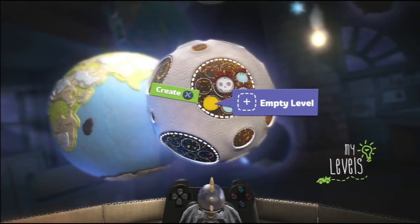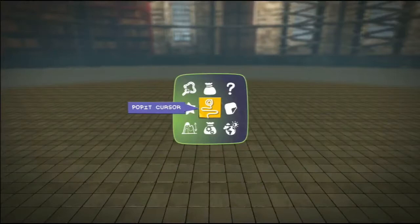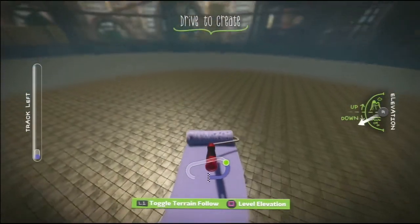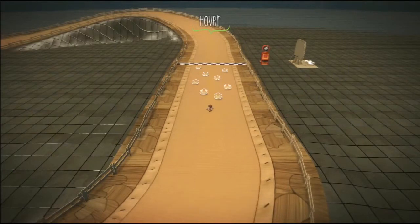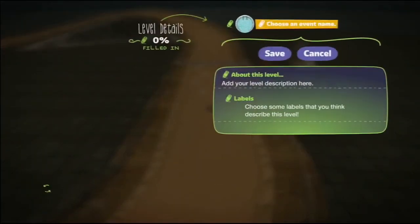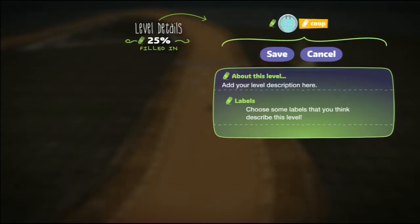Making sure to select a different theme again, and then create a track. So there we go, our track's created. So then you want to bring up Pop It, go to Global Settings, hit R1, go down to Level Type, and then press the left or right arrow to change it to cooperative. Then come out of the Pop It, hit save, choose a title — we're going to call this cooperative, or co-op for short. Then hit save.